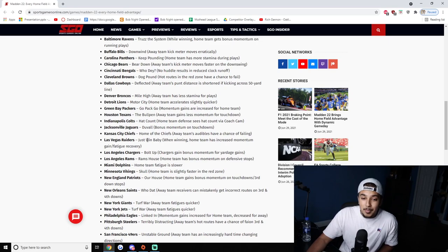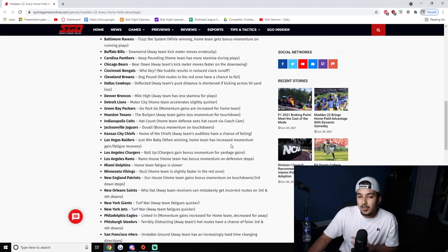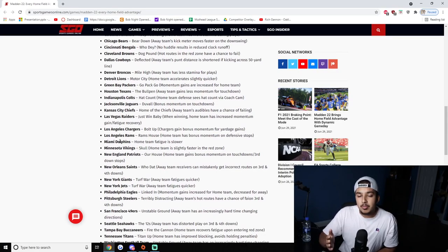Las Vegas Raiders — 'Just Win Baby' — when winning, home team has increased momentum gain and fatigue recovery. It might be both at once, which is underrated — two generic bonuses combined is pretty nice. Chargers — 'Bolt Up' — Chargers gain bonus momentum for yardage gains. So if you keep getting first downs, you're stacking momentum. First down after first down you're getting bonuses, and next thing you know your opponent has none of the momentum.